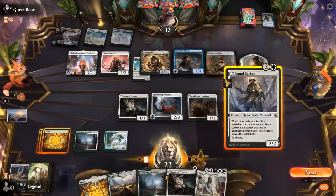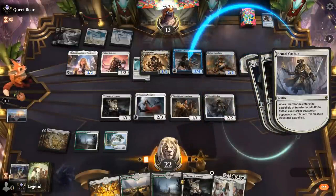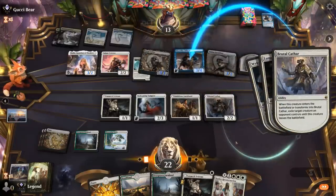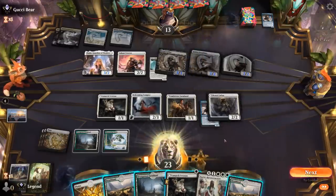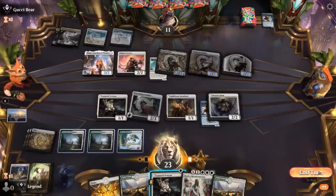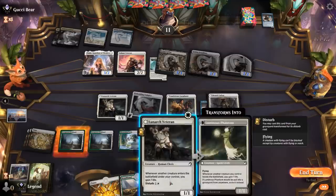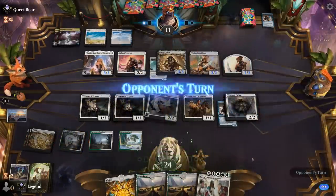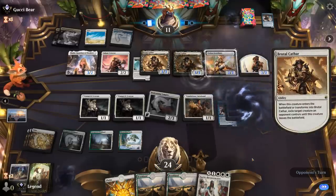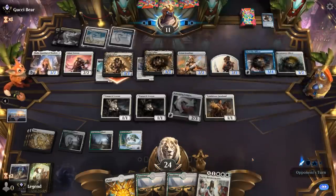Could play Veteran first to gain life, but we should deal with the Officer first. We attack for 2 in the air and pass, keeping Veteran as another enabler for Vampire later — or we play it just to gain some life and make Voice more effective later. Next turn we can Reconstruct for 3. Opponent has a Cathar number 2 and gets Officer back, so they can still draw 2 cards and start attacking. We need a very good Reconstruction — at least a Brutal Cathar, ideally a Voice of the Blessed as well.